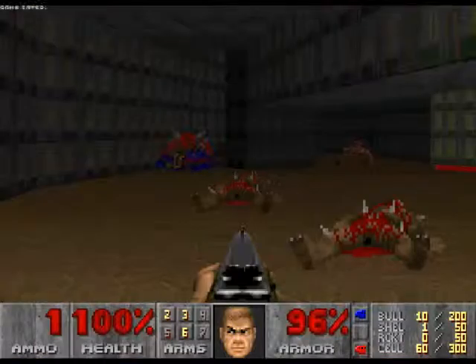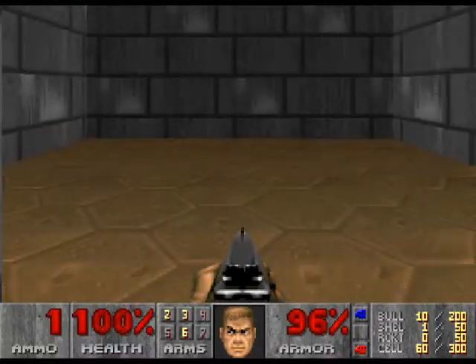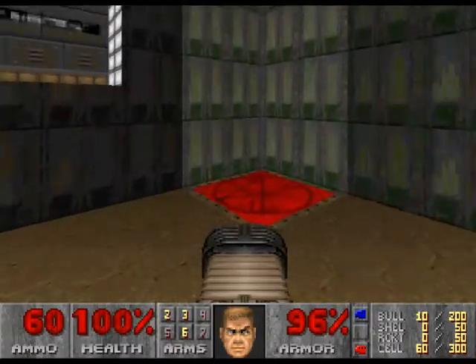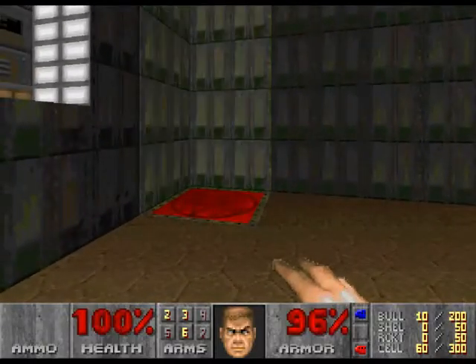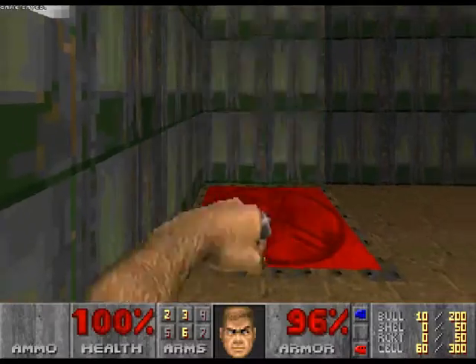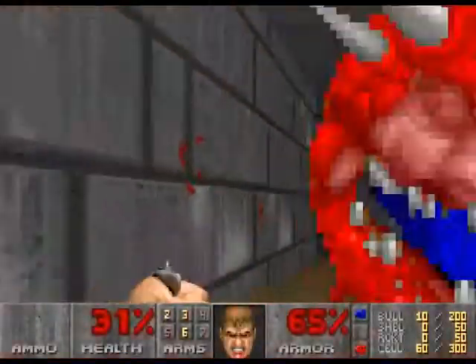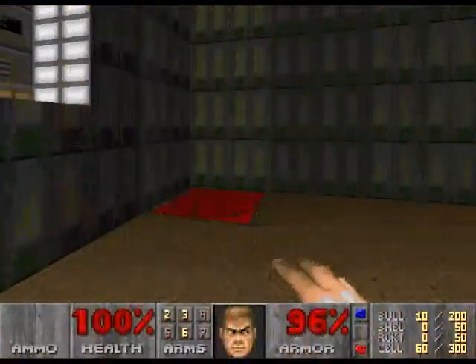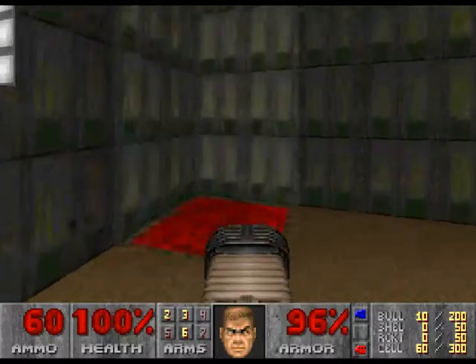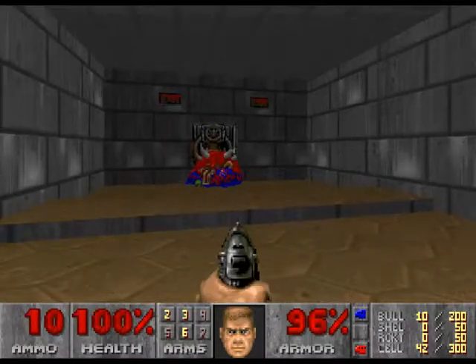We've got another teleporter here. Let me make sure there's nothing else up or down here. This is gonna ambush me. I ran out of bullets — I was kind of curious if that would work. But I'm going to show off the plasma rifle for this battle. See how quickly this takes care of him — and he's done. So that was a pretty good weapon.